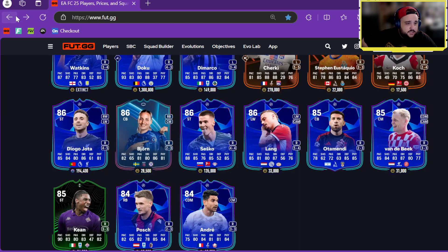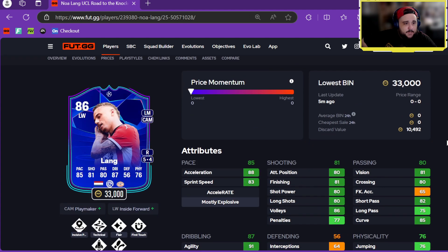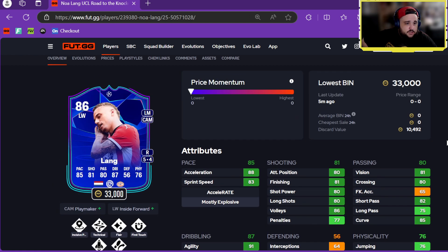That's another card that's probably going to drop in price. We've got Lang from PSV — left wing, left mid, CAM, five-star, four-star, 33k. CAM Playmaker Plus and Inside Forward Plus with Incisive, Technical, Flare, First Touch, Quick Step, and Traveller. Decent pace, shooting okay for a winger, passing okay, great stamina, good dribbling.